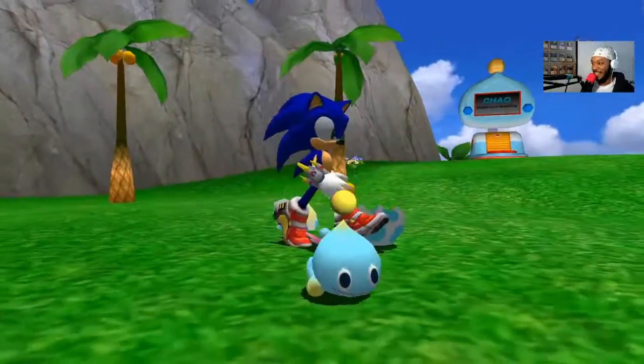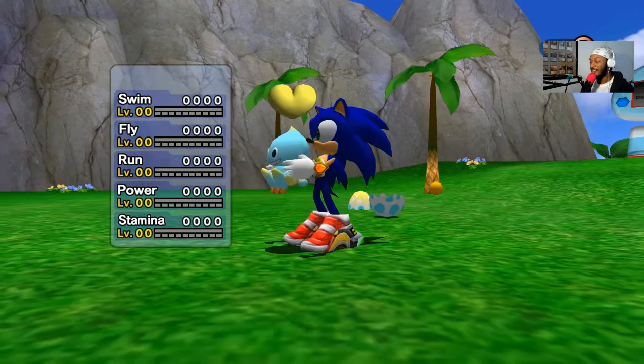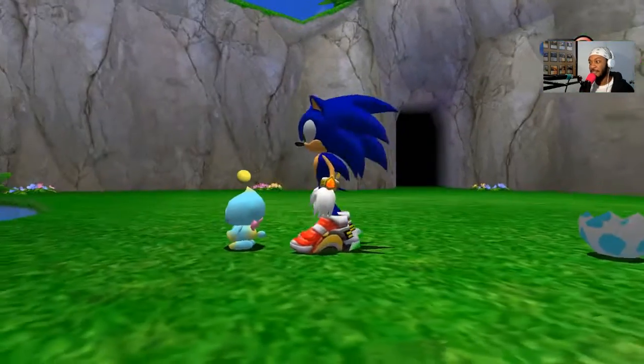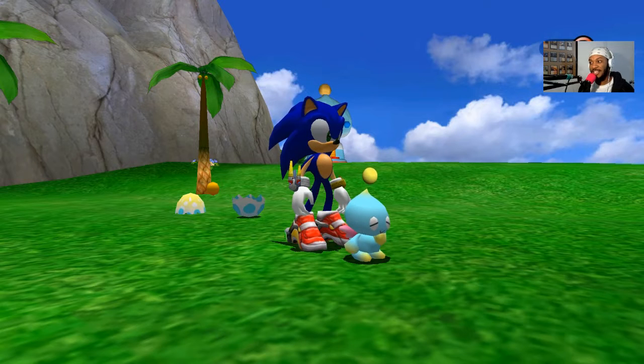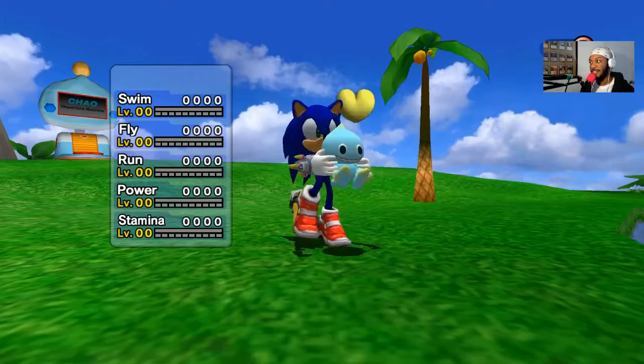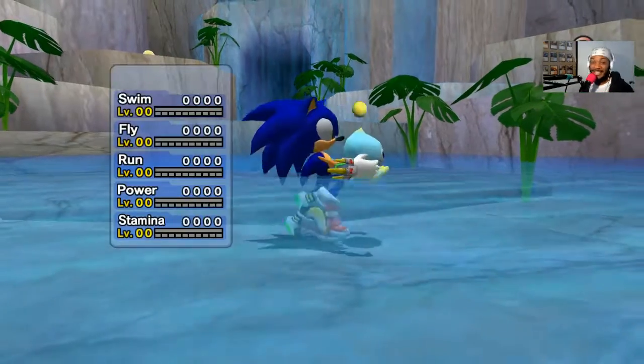Chao have five stats: swim, fly, run, power, and stamina. There are different things you can feed Chao to raise those stats. Stats may lower but they won't drop in level once the bar fills up — they'll level up. That level tells you how good they are at each stat. For example, this Chao isn't good at running, so instead of running he'll crawl until he learns — I believe that's at level five.